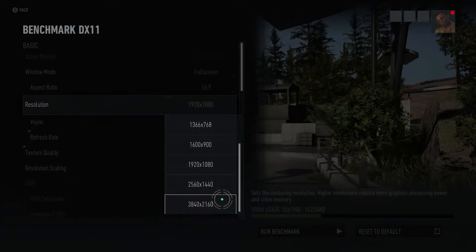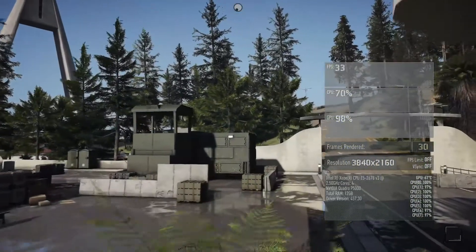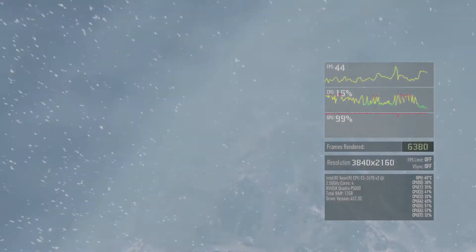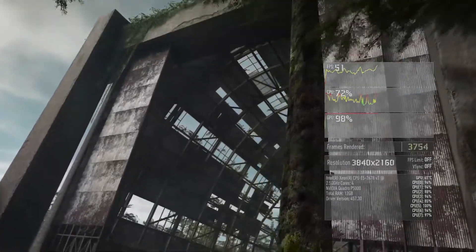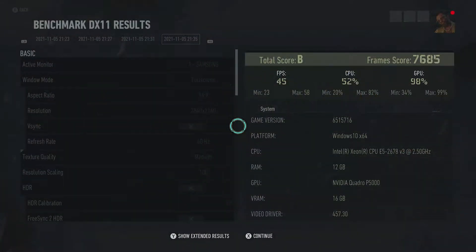If you have a display that is 1440p or 4K, these next benchmarks are for you. Let's go big and try 4K at Very High. I have to admit, I was very surprised at the frames with these settings. If you are comfortable with frames around 40 while playing on Shadow with your 4K TV, feel free to use these settings at Very High. The most optimal settings at 4K would be to reduce the graphics settings to medium for a high 40s to mid 50s FPS for great 4K gameplay.